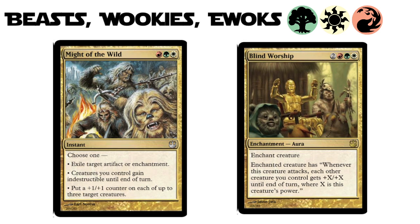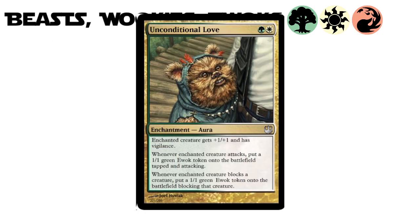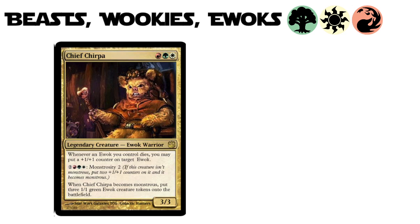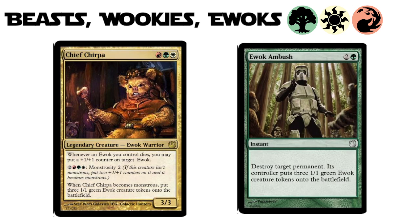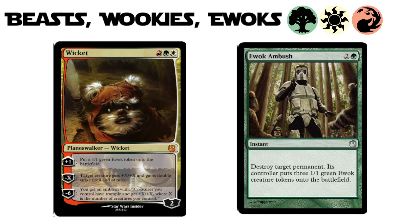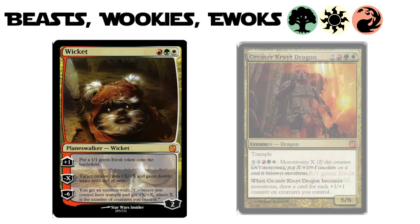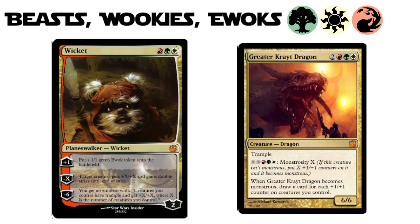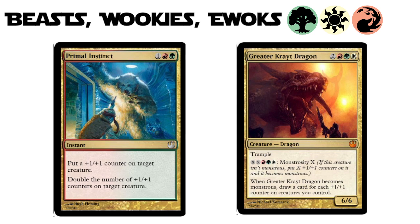We gotta talk about the Ewoks — they are so sweet in this set. Check out Unconditional Love. But Chief Chirpa ain't messing around; you could have an Ewok Ambush on you before you know it. The faction's planeswalker is also an Ewok — the beloved Wicket. He's making Ewoks, pumping your guys, and generally being awesome. While this faction doesn't have a legendary starship — which certainly makes sense — instead they get a friggin' dragon. Greater Krayt Dragon ain't messing around, and all of the +1/+1 counter shenanigans on aggressive spells like Primal Instinct will provide a huge payoff.